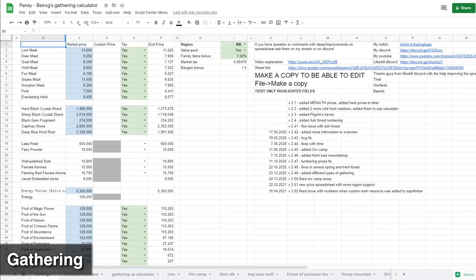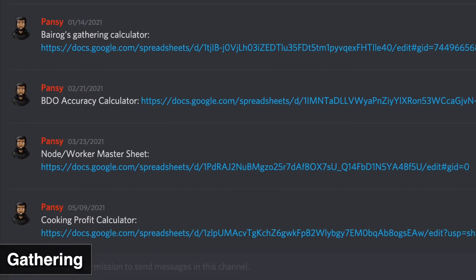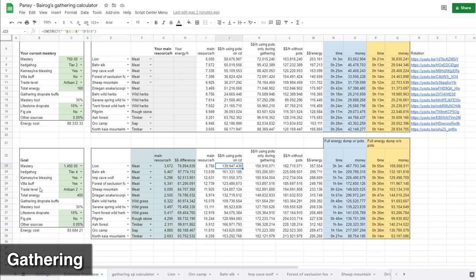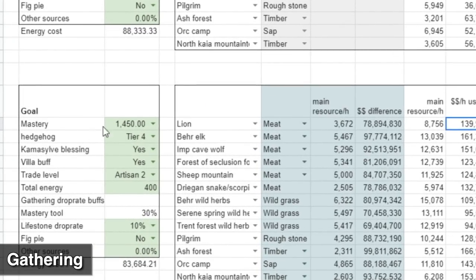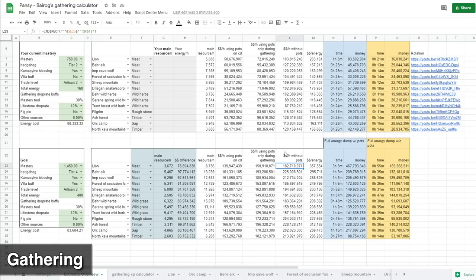Now that we talked about different gathering locations, you can use Byrog's Gathering Calculator to figure out how much money you could be making. To download it, go to my Discord channel under BDO Sheets. Come over to the settings on the top right under region, then down to Estimate Overview. Put in your current or goal mastery and see the difference. For example, with 1450 mastery you could be making 139 mil per hour using pots on cooldown, or 182 mil if you have 400 energy to dump.